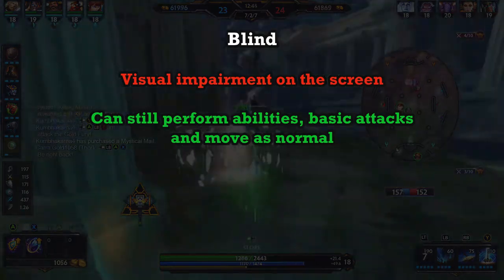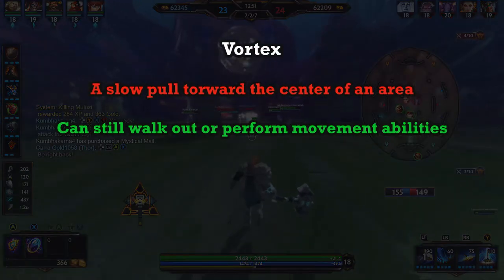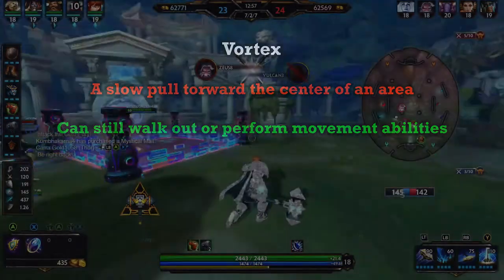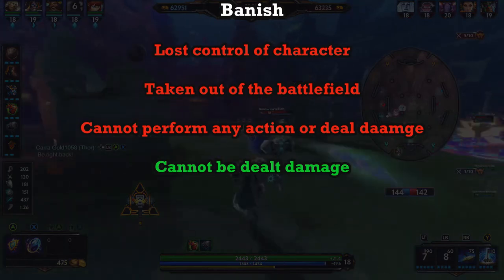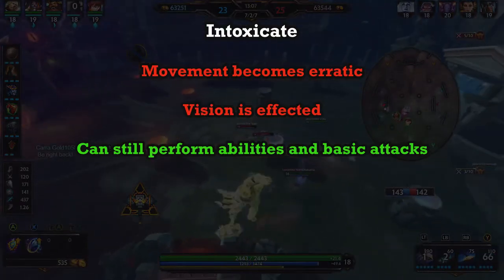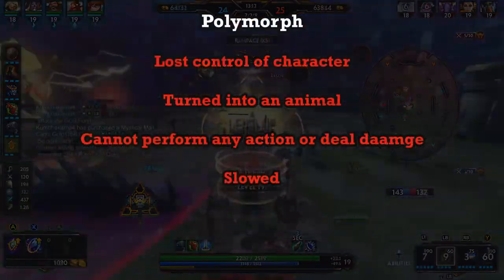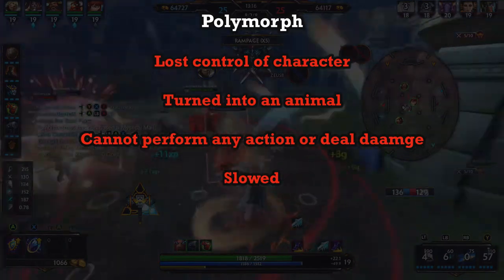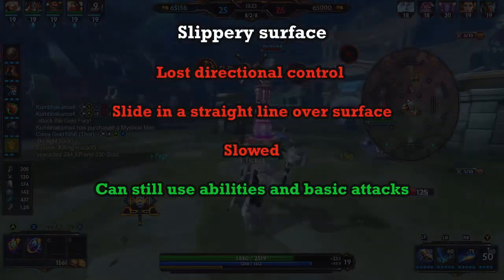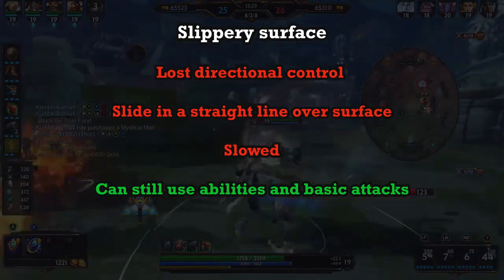Blind: you lose vision by your screen being obstructed — however, this is the only effect. Vortex: a slow pull towards the centre of an area, however you can still walk out or use a movement ability to escape. Banish: you are effectively removed from the game for a duration and cannot do or be dealt any damage. Intoxicate: your vision is temporarily affected and your character walks around erratically. Polymorph: you are turned into a random beast, you lose full control and walk erratically — you are also slowed and cannot attack or use any abilities. Slippy surface: you lose directional control of your character and will slide in a straight line over the area; you are slowed but can still use abilities and basic attacks.